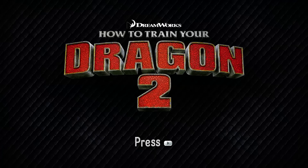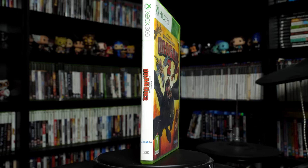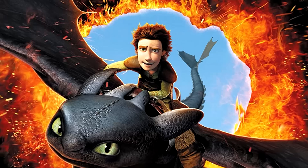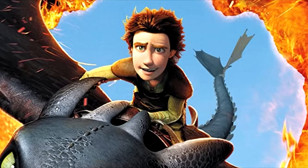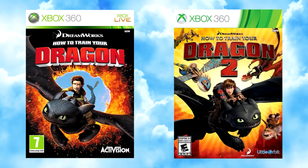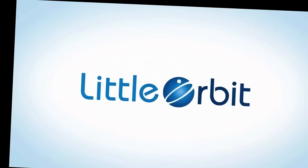Do you want to know how to train your dragon? Well, if you do, there's a video game that will teach you twice. I'm playing How to Train Your Dragon 2 and not the first one because I couldn't find the original in time. What I do know is that the first game's box art makes it look like Toothless is flying through an anus, so I'm glad I'm not playing it. The sequel's cover: make Toothless fly in the other direction, and that's it.